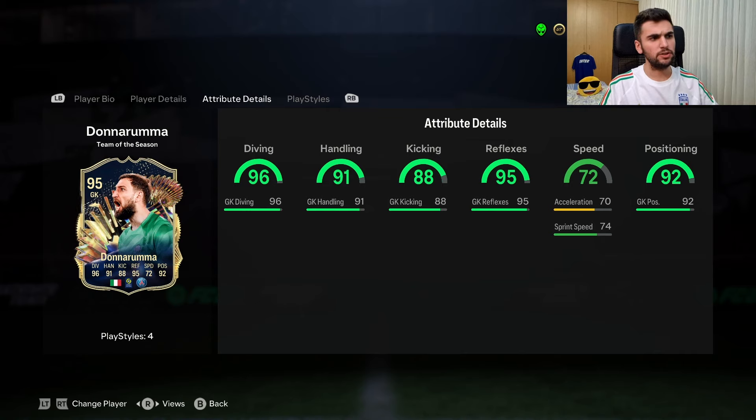His diving — he's quite tall and has a unique buy type which gives him unique animation saves. I'm giving him 9.25 for diving. His handling and heading were decent — I'll give him 9 out of 10. Kicking gets an 8.5. His reflexes are the best thing about this card — I'm giving him 9.5 for reflexes.